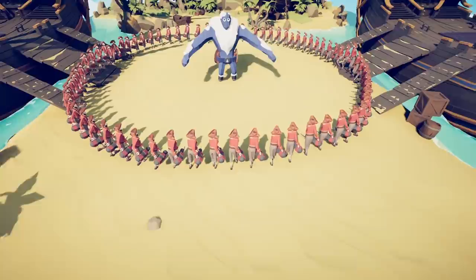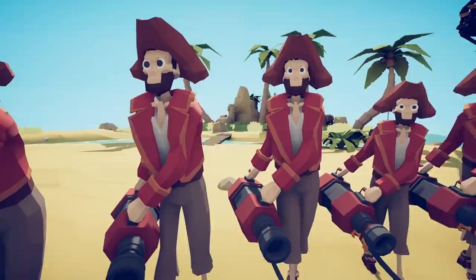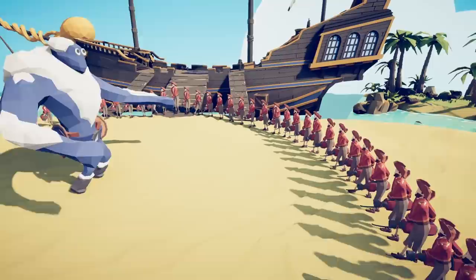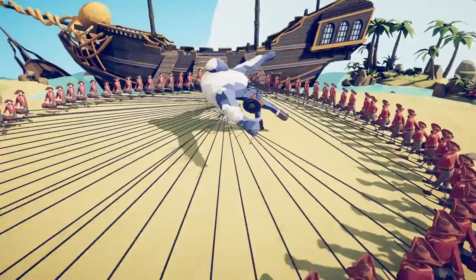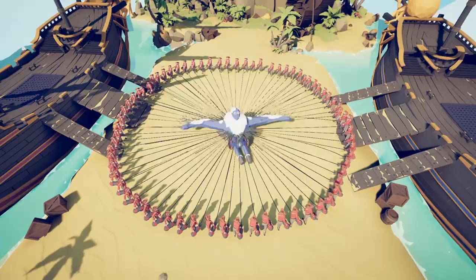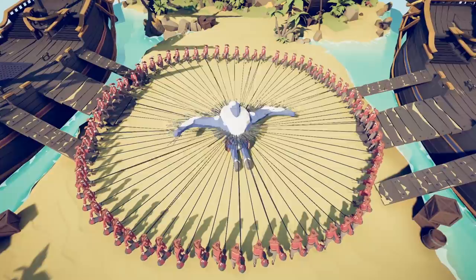Up next we have skeleton harpooners. We'll do the ice giant test to see if they're just as effective. You can see they have the beard of the harpooner, the hat and the outfit, but you can see all the skeleton bones popping out. Will their harpoons have a fear effect? Let's find out. We shoot the harpoons, he's stuck, and there is no fear effect. So the skeleton harpooners are just as effective as a normal harpooner for trapping the ice giant. Let's remove the ice giant and try with a regular unit to see if the melee kick has a fear effect.